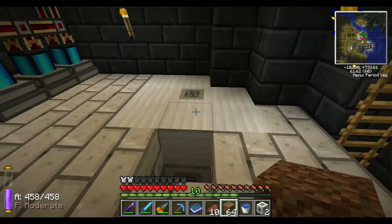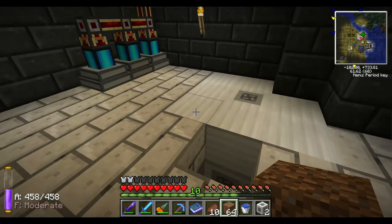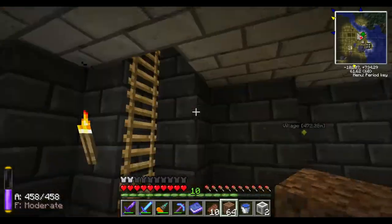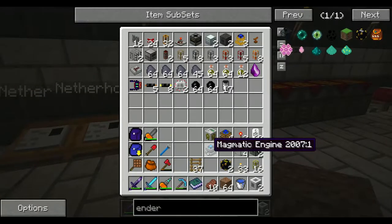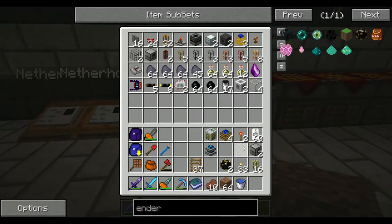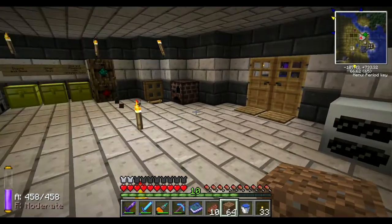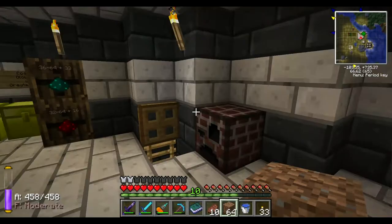Now I'm also going to need to make a system to pump out - I might not be able to do this in one episode but I can get it going right now. Let's go ahead to the nether and get our pump system going. I have one magmatic engine to power one of our transposers that we're going to put there.